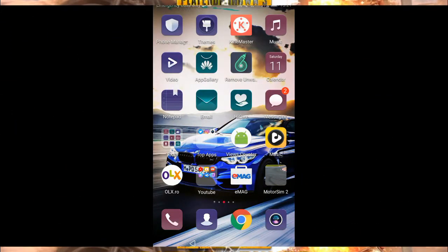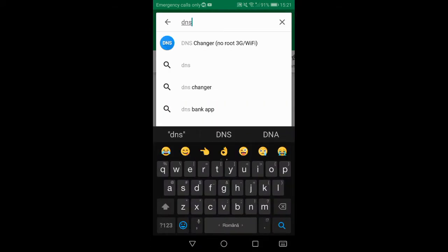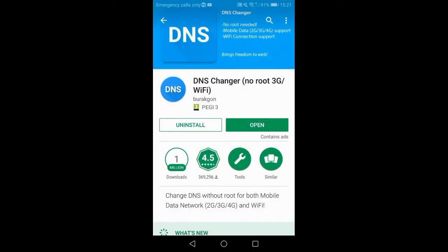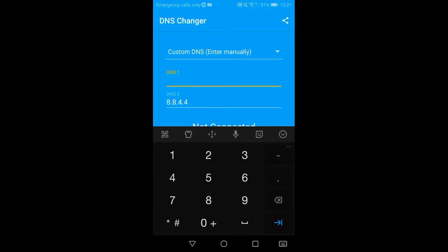First thing you want to do is go to the Play Store and download an app called DNS Changer. This app will allow us to change the DNS, which will fix that server issue. Open it, click on Custom DNS, then enter manually.